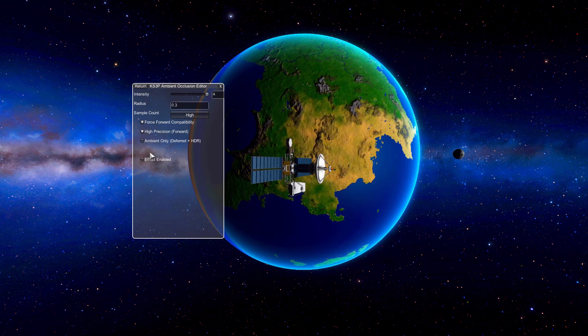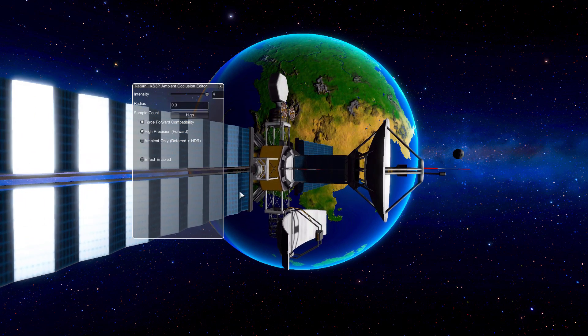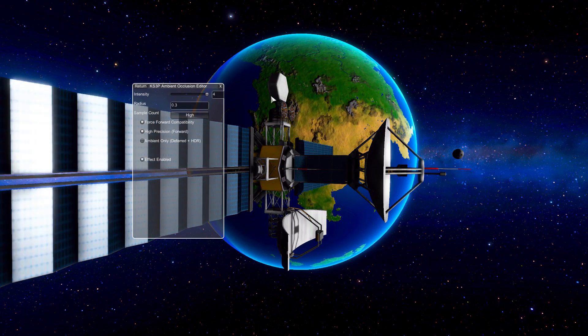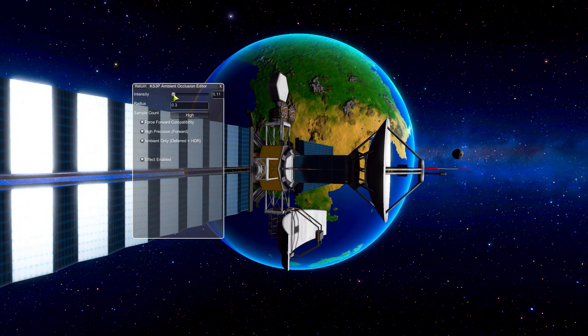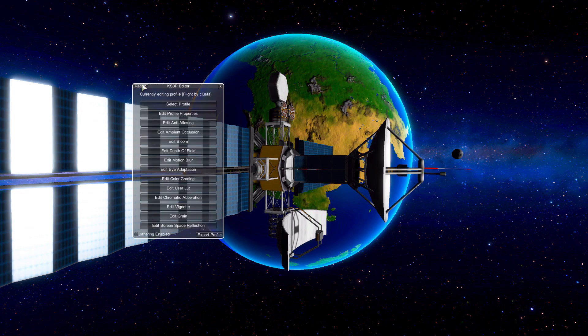Ambient occlusion is currently off, so we can turn that on. You can really see it on our satellite right here — re-enabling it, you can see how much better that looks. You can also turn on HDR for it and adjust the intensity to whatever you desire. It's great having this much control.